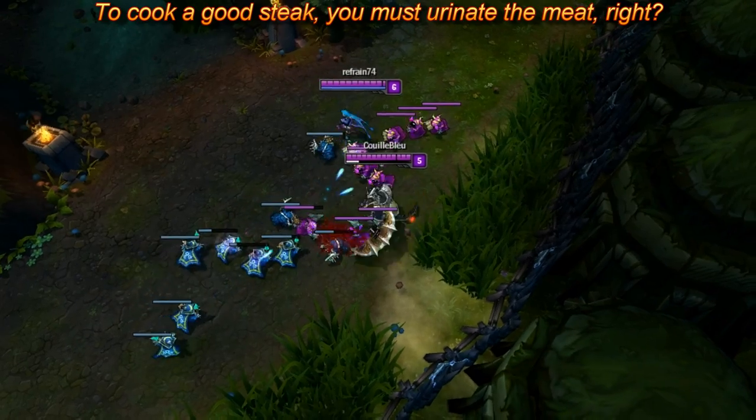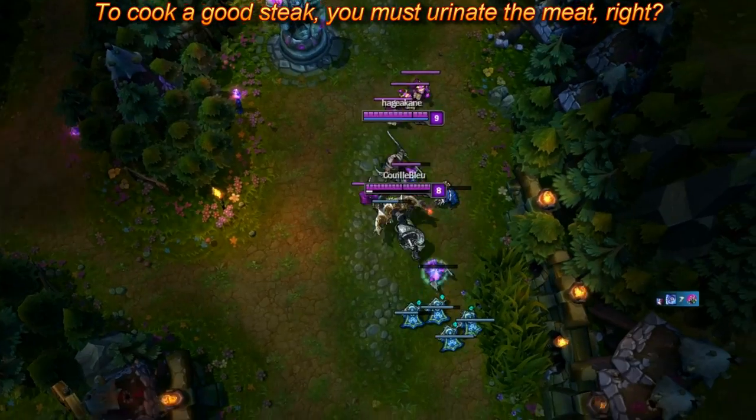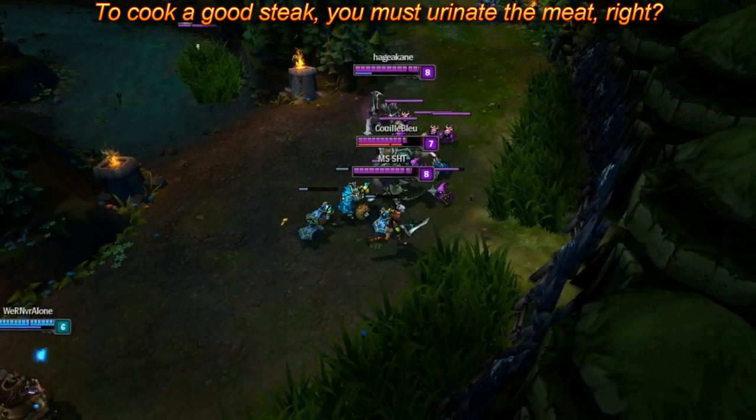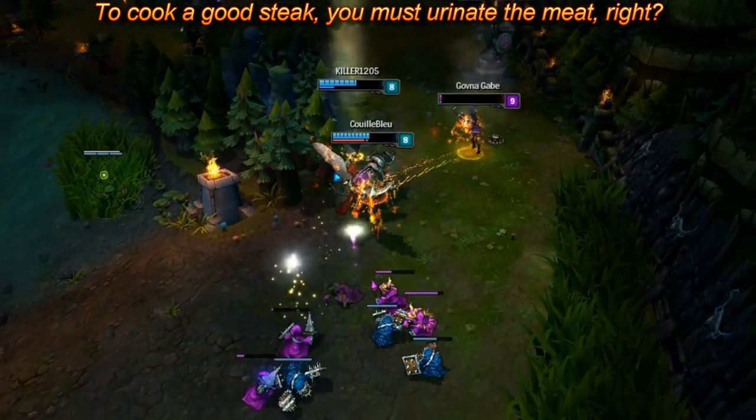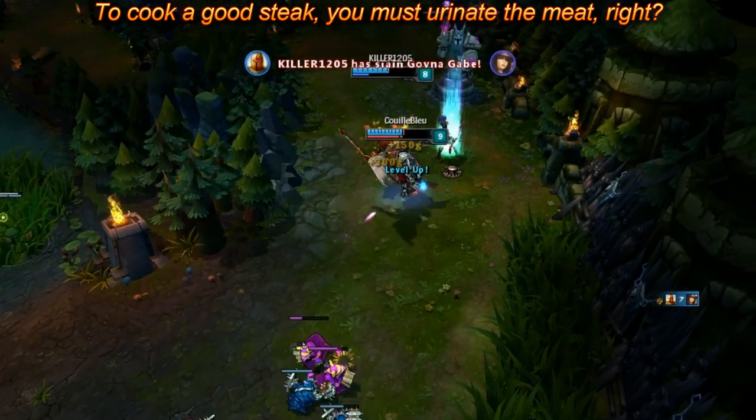If you want to pretend to be a cool support Renekton player, you'll have to auto-attack or dance around the minions to build up some fury, and when the bar becomes red, surprise that barbie with your triple cut skill to stun her longer than ever and enjoy your fearsome threesome with your sweetheart.